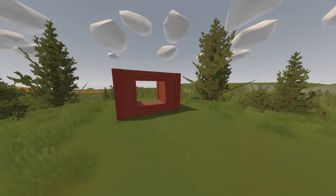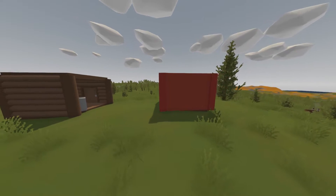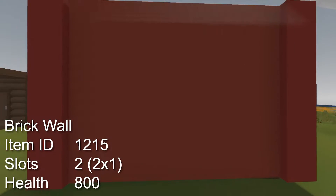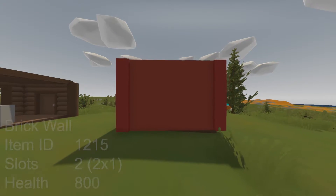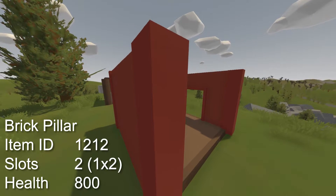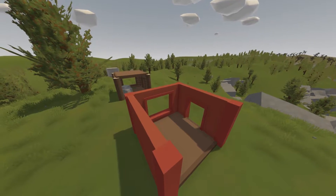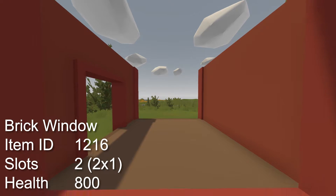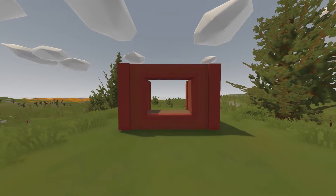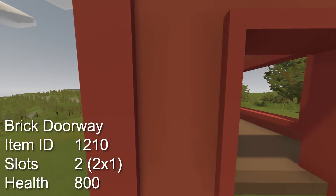Last up we have brick, but due to how little this is used it is very unlikely to find a base made of it, but for the sake of this guide I will cover it anyway. The brick wall has an item ID of 1215, takes up 2 slots in inventory and has a health of 800. The brick pillar has an ID of 1212, takes up 2 slots in inventory and has a health of 800. The brick window has an item ID of 1216, takes up 2 slots in inventory and has a health of 800. The brick doorway has an item ID of 1210, takes up 2 slots in inventory and has a health of 800.